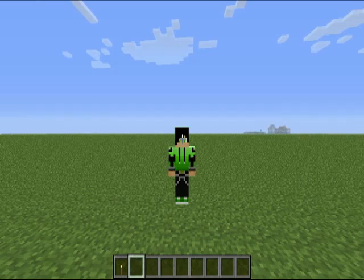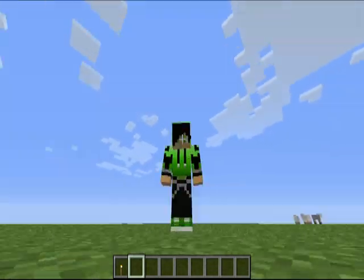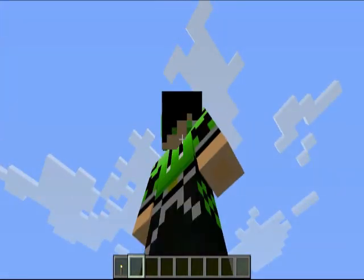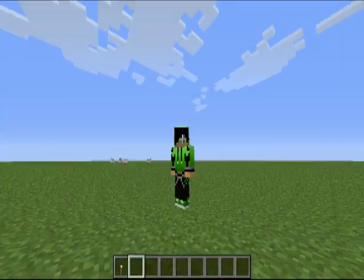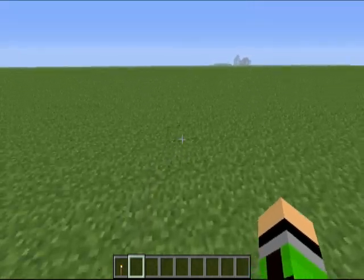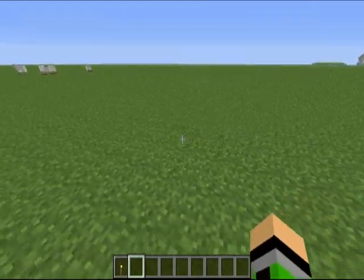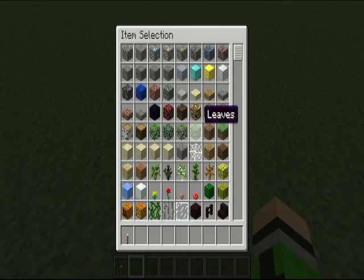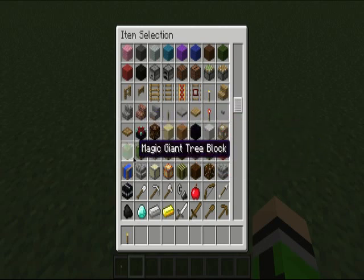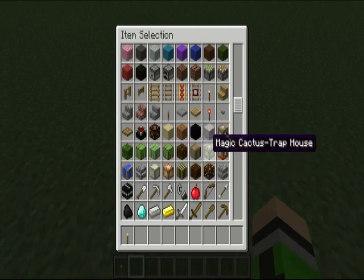Hey everybody, Bipolar Bear here with a Minecraft mod spotlight. I haven't done one of these in a while, so I thought hey, I found a cool mod so let's give it a try. This is the Instant Giant Structures mod — very cool, very creative, and with a lot of possibilities. I'm in creative mode and these are the blocks that it adds. Each of these creates a large structure, as you know from the title.